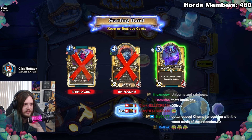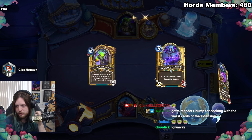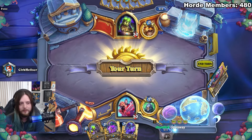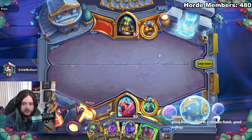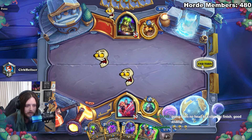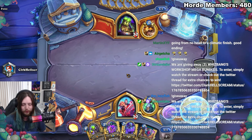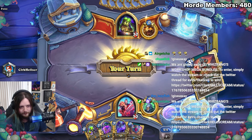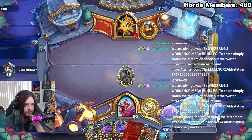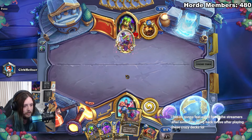I feel like I always have to save this. What is Fino doing? Gotta respect Chump for cooking the worst cards of the expansion — I don't think they're the worst cards at all. We went up against that deck earlier and it legitimately slapped hard — it had an insane turn four where it played the giant and drew 20 cards by turn four. I would not underestimate any deck. Depending on if he just plays a ramp card, I'm just playing the Acolyte every time. Acolyte and the Crop of Crops — so much damage.